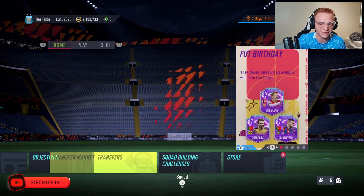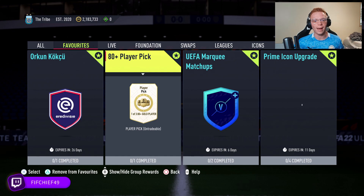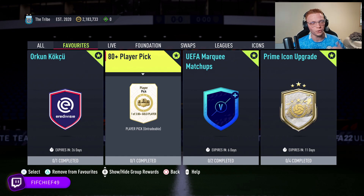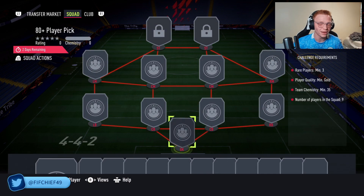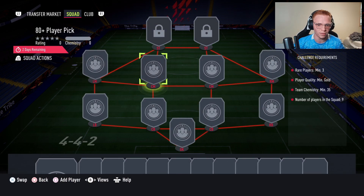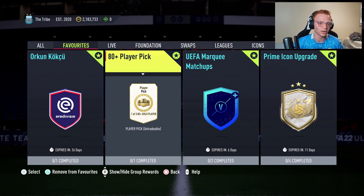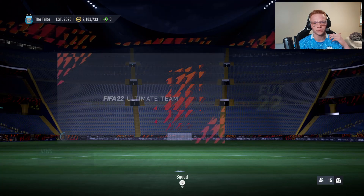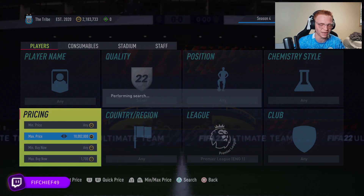Basically, these are down in price a ton right now because what's out right now is this 80-plus player pick. When you get player picks, a lot of people just rather do player picks than build league SBCs, so the demand goes down for league SBCs. Second, it causes the common golds to go up in price, especially the defenders and midfielders in this pick, which kind of drops the demand for those league SBCs. So whenever we see stuff like this, the demand for league SBCs drops heavily, which means these Premier League bronzes and silvers drop in price heavily.